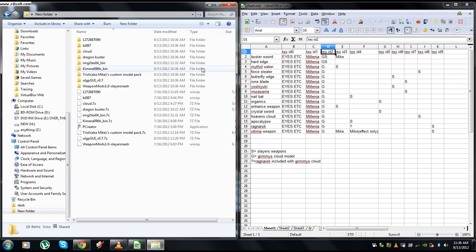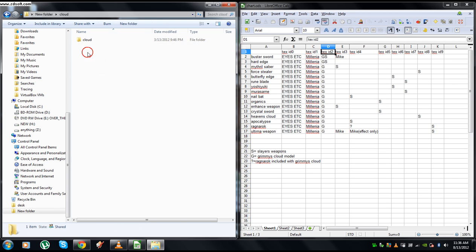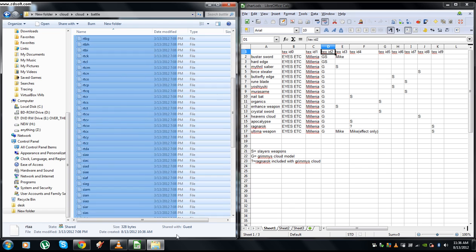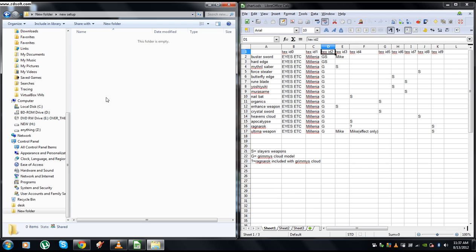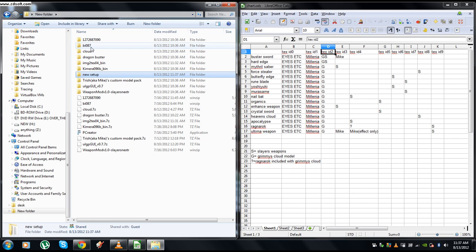We're gonna start working again. I pulled my nifty chart back up, but what I'm gonna do is create a new folder so I don't interfere with any of the files — I'm just gonna call it 'new setup'. I'm gonna go to the cloud folder where Grimmie's cloud battle model is, highlight all of these RTs, Control+C to copy, and paste it into my new folder. That way this folder is untouched and everything's in the new folder.